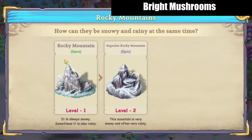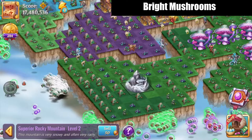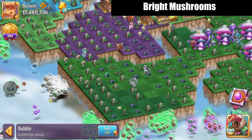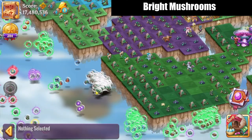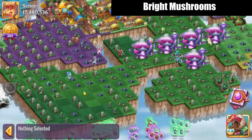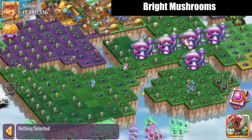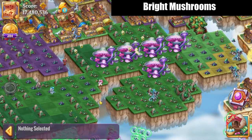When you're merging up Lonely Mountains, you may get Rocky Mountains, which are a one-space item. If you merge those up you can get the Superior Rocky Mountain, which takes up four spaces on your map. When you tap on those, they'll dispense clouds, and you can tap on those clouds to get water for the Lakes chain as well.